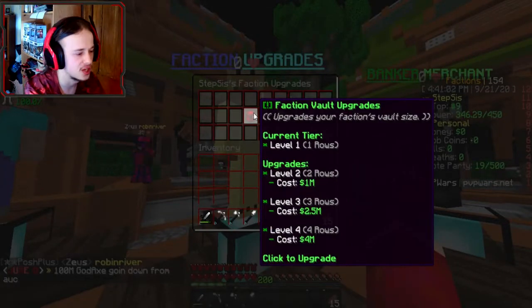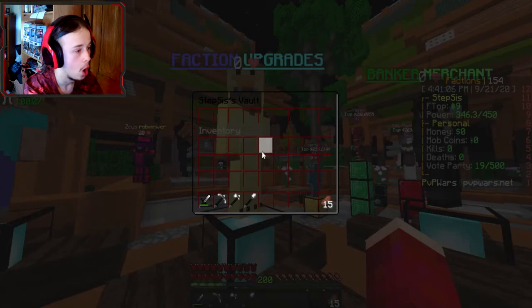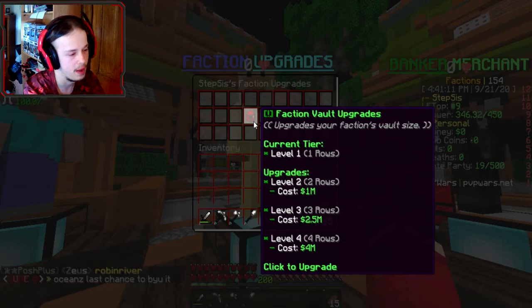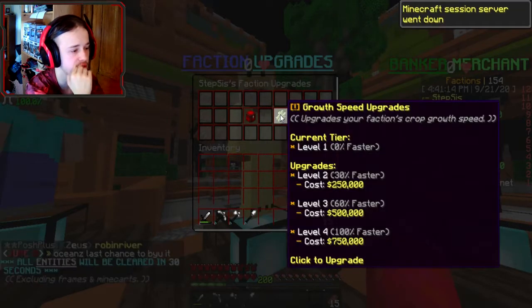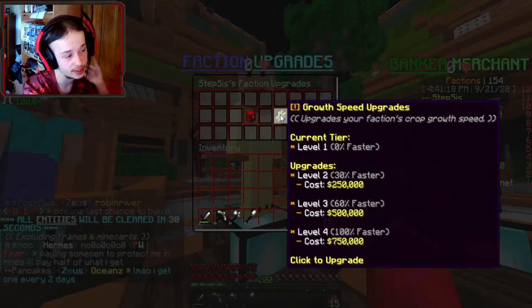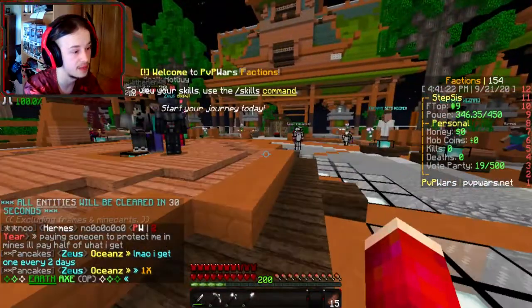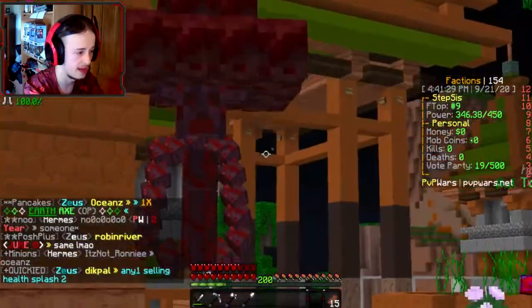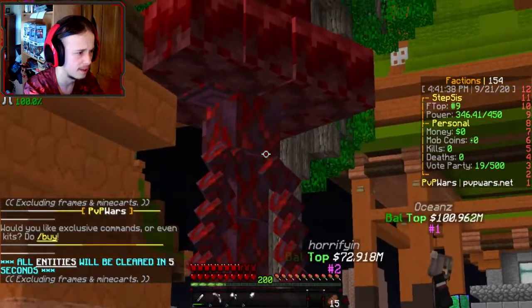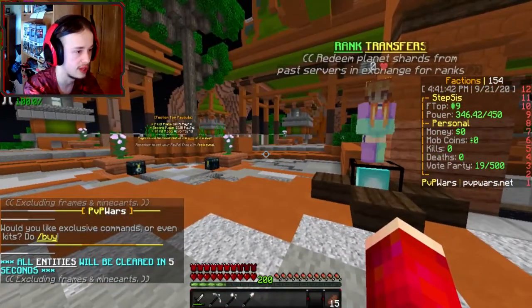This is what I was looking for — Faction Vault. You can upgrade it using 1,000,000 to get 2 rows and then up to 4 rows, which is pretty cool. Growth Speed can be upgraded up to 100% faster — double the speed — and that's pretty cheap. I'd love to see more upgrades come from this. And there's a 1.16 block or something imitating a 1.16 block — that is deep, dude.